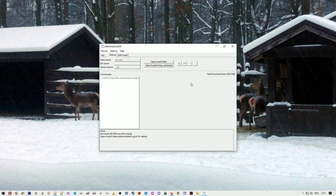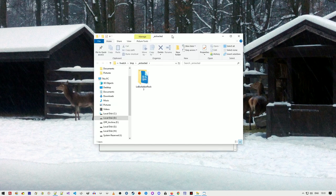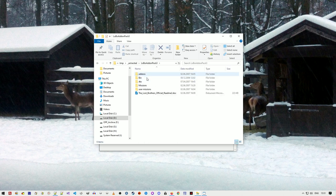Now it's done. It extracted to a temporary location. To preview it, I press the button over here — 'open fwatchtmp extracted.' This is how it looks: there's Lobo add-on pack 3, and inside the usual folders — add-ons, bin, data missions, user missions.